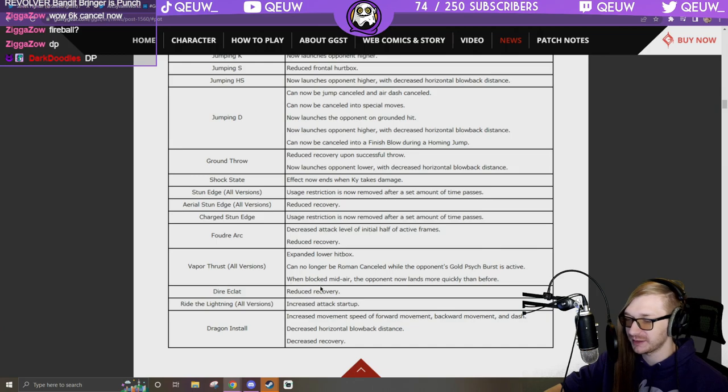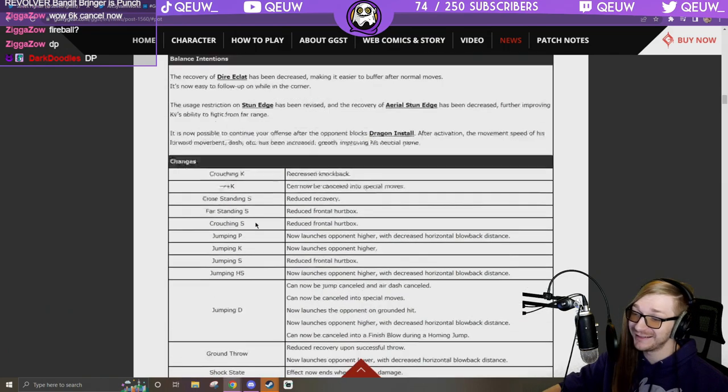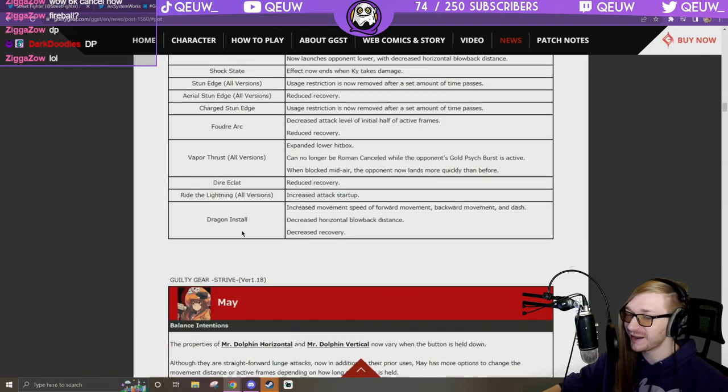Assault Diary Clay — that's his weird attack thing — reduced recovery. That's like one of the only things you can punish him on. I'm just saying guys, drop Sol, pick up Ky. That's like his only two moves you could punish and now they both don't seem punishable.